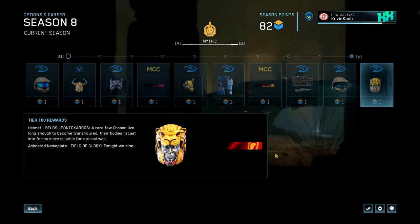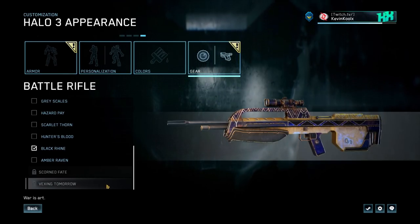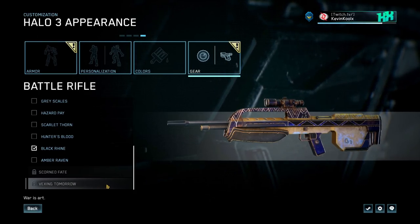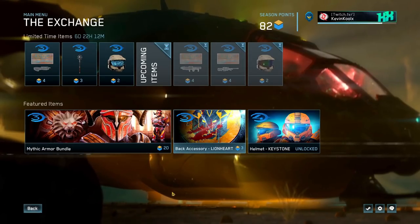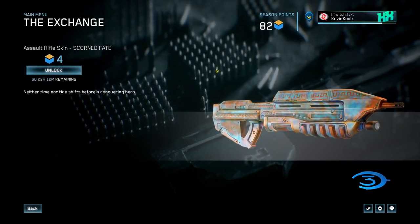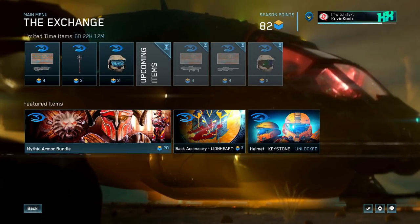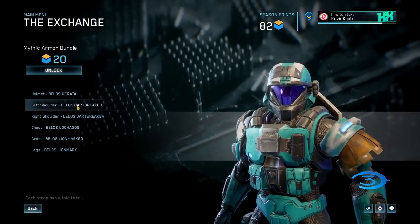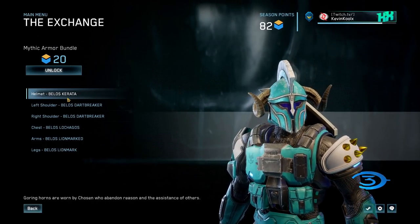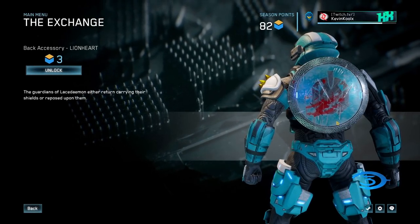For the last tiers: the Vexing Tomorrow battle rifle comes in at tier 98, the Dot Product animated visor color for Halo 3 at tier 99, and then the final unlock is the Lion Helmet along with an animated Spartan nameplate so you can flex that you went all the way through the battle pass. The battle rifle skin looks absolutely awesome — I love that aesthetic. Also don't forget the Exchange, with content like the Scorned Fate Assault Rifle coating, weapon coatings, and the Mythic Armor Bundle where you can buy armor sets for 20 season points, plus the Lionheart Shield back accessory.